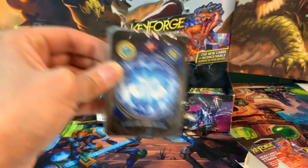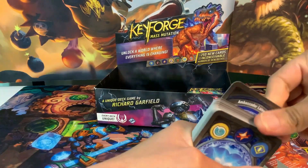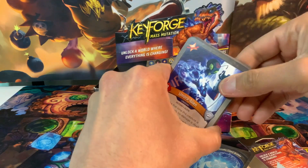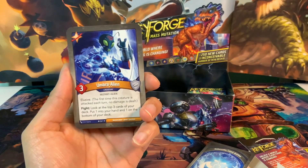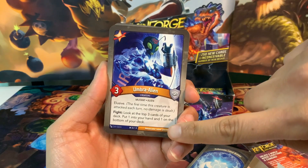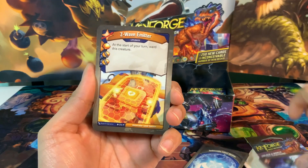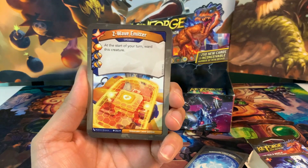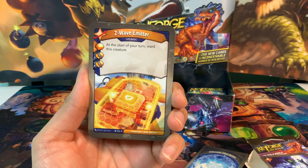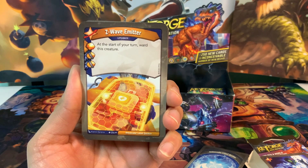Let's see what we got. We can get a gigantic creature in this one - it's got Sorin. Dropping down the Archon card, we've got Star Alliance to start with. We've got Umbra Alien, a 3-powered creature with Elusive. Fight: look at the top 3 cards of your deck, put one in your hand, and one on the bottom of your deck. Great card to have. We got Z-Wave Emitter - at the start of your turn, reward this creature. It's got an Amber Pip and 2 Capture Pips. Good upgrade.